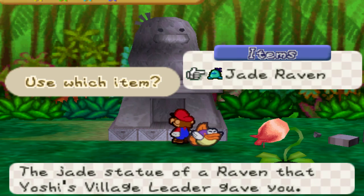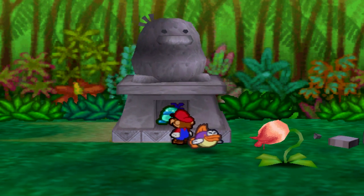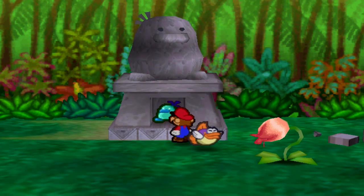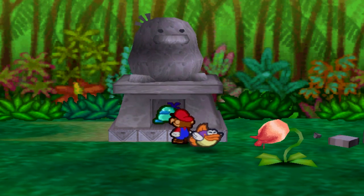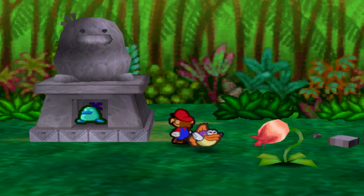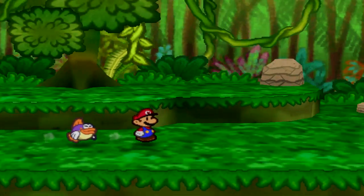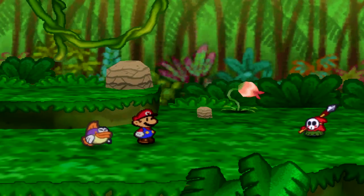Somebody actually did mention to me — I didn't notice if it said a statue of a raven, but I'm pretty sure it did. Somebody mentioned that if you use that little plant and press A on it at certain points, it'll actually light up where some hidden blocks are, like if you have Watt.